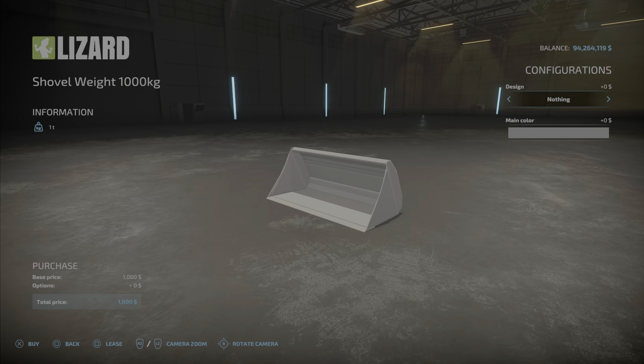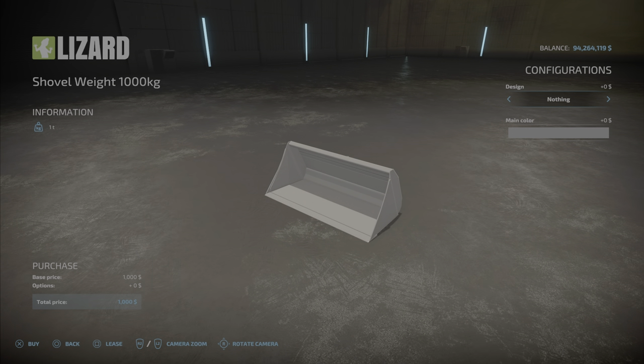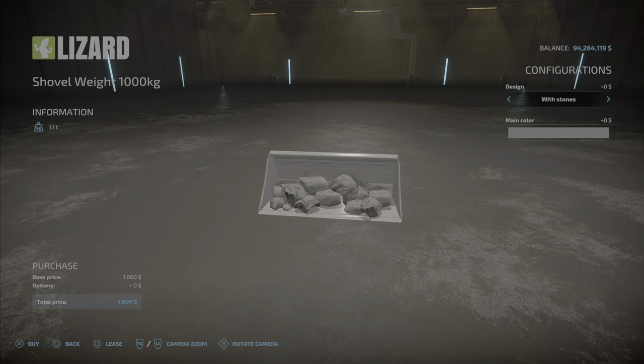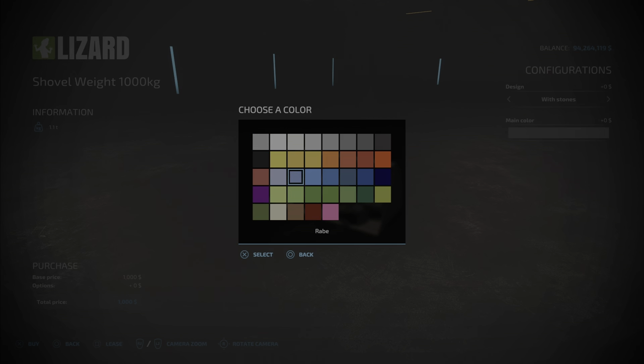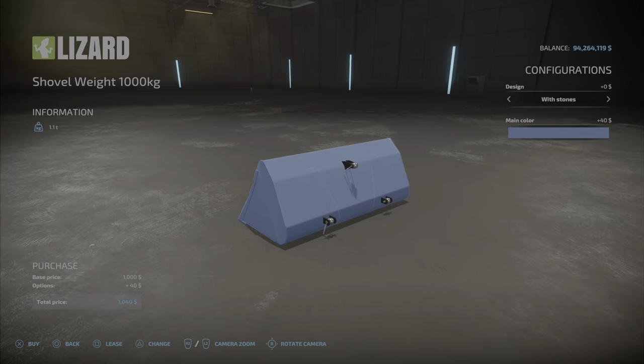They both have exactly the same configurations: design with nothing or with stones, so stones will add another 100 kilograms. So instead of one ton it becomes 1.1 ton. You can also choose any color you wish, which will change the bucket color. It's a three-point link.